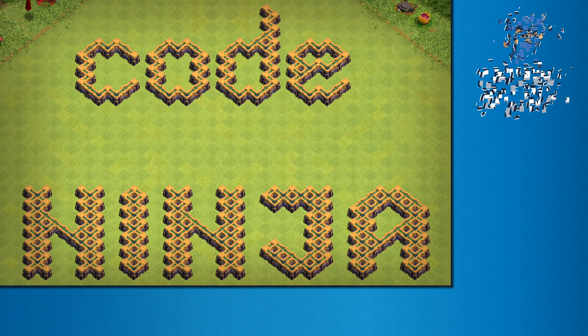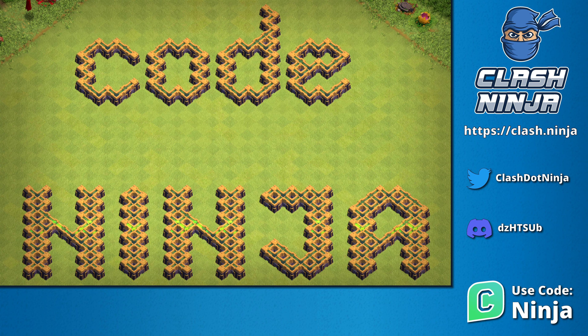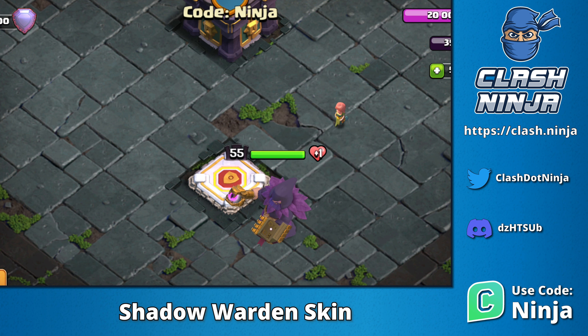Hello everyone, Ninja here. Today I'll be taking a look at some new cosmetics coming to Clash of Clans. First we have a new skin for the Grand Warden, the Shadow Warden. This is a legendary skin that is purchased from the offer shown in the shop.